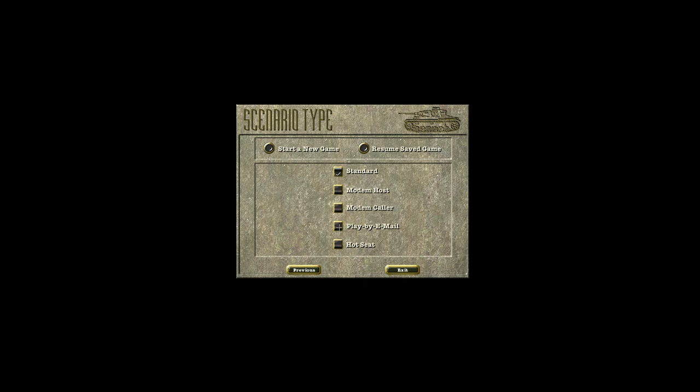Play by email was basically before the age of online gaming - you'd play a turn, save it in a small file, send it to your opponent, and they'd put it in their game folder, fire it up, play their turn, save it, and send it back. You could play with anyone anywhere in the world - check your emails, download the file, and play your turn. I've done a lot of that through the years.